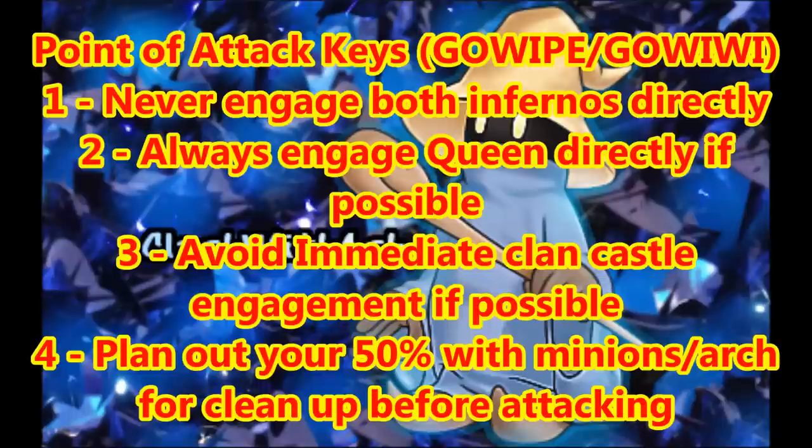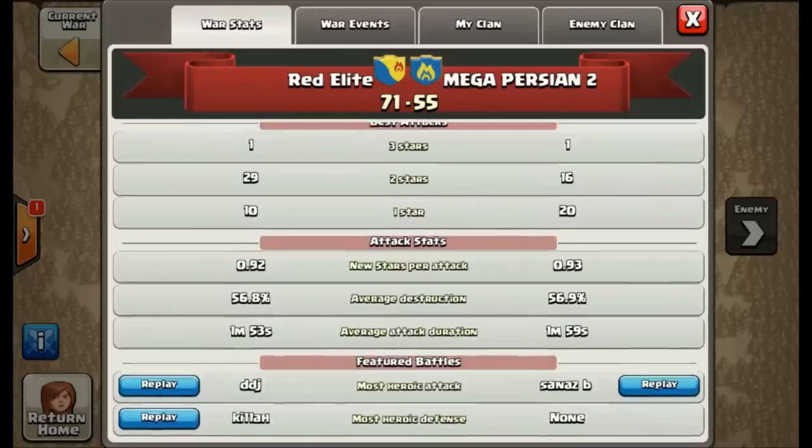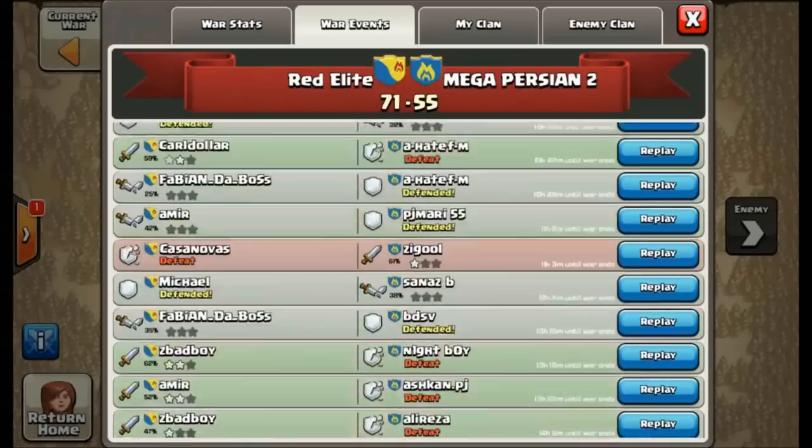Do those in order of importance. Number one — never engage both infernos directly — is certainly the number one thing to concern yourself with, and then you go down the line from there when evaluating a base. Let's go over our last war here and I want to show you three replays where base selection was especially key.